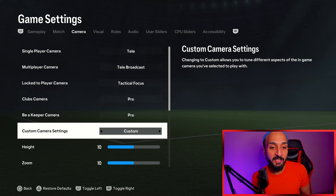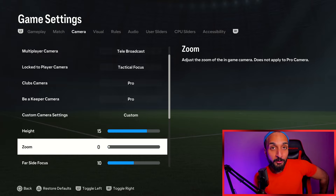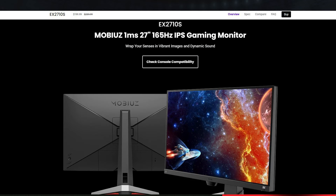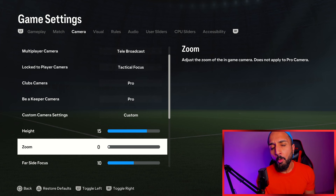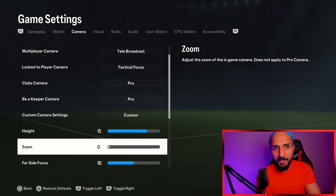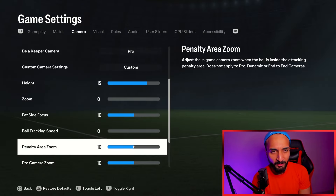For the camera settings, I have gone back to my default camera — 15 height, zero zoom. I was using telebroadcast default for the past four months since April, but I have gone back to this. Another change I made is switching my monitor — I was using a 27-inch monitor, but now I have switched to a 25-inch. I prefer a compact screen; I feel even the gameplay feels better on a smaller screen and you can react more quickly. Smaller screens are always the best. And if you're still playing on a TV, get yourself a monitor if you are serious about this game.